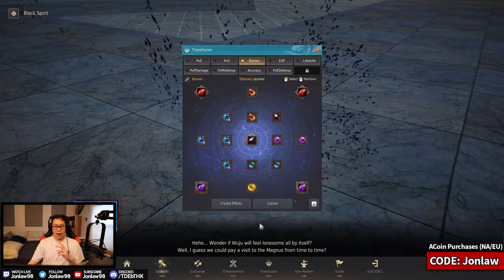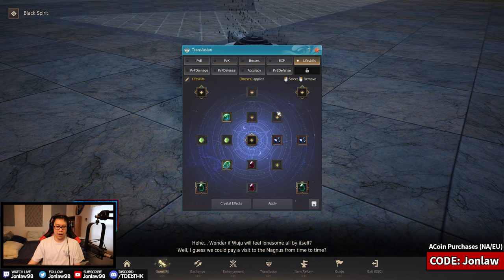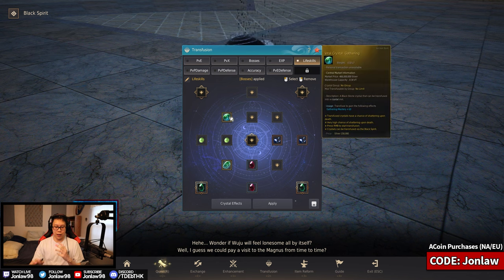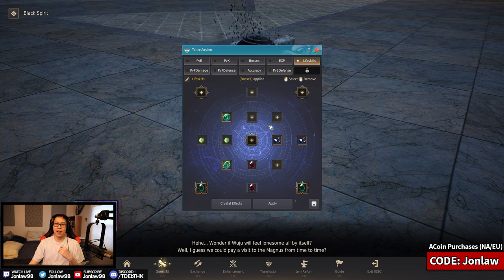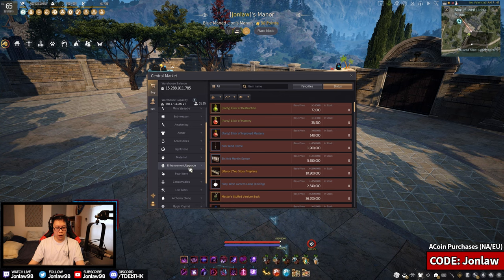For life skillers and crystal setups: you either go mastery or XP in your crystal slots. As a beginner, I'd honestly recommend XP until you reach guru level, then start transitioning into mastery. Once you hit better gear and the 2,000 mastery bracket, you decide where you want to go from there.